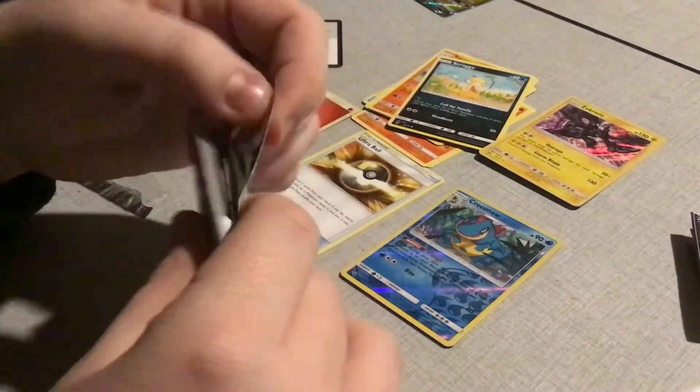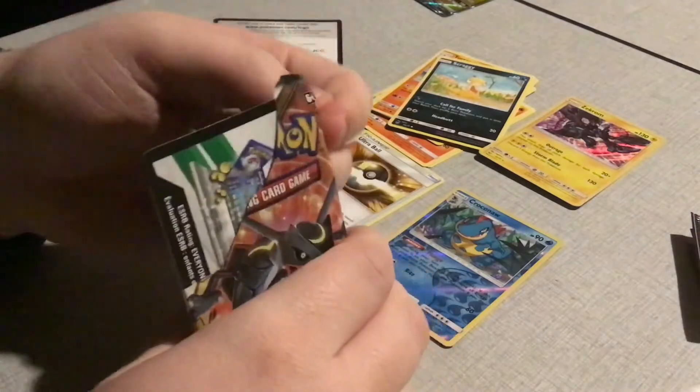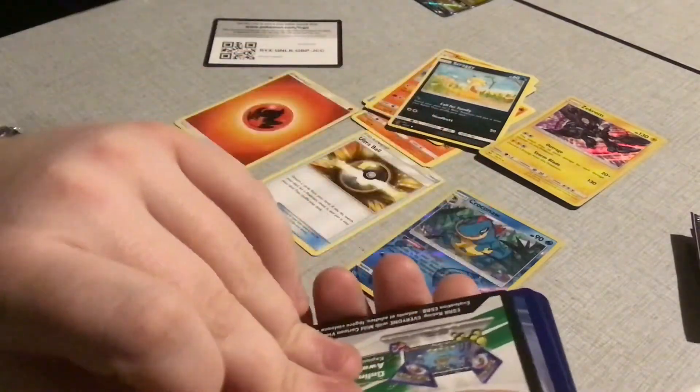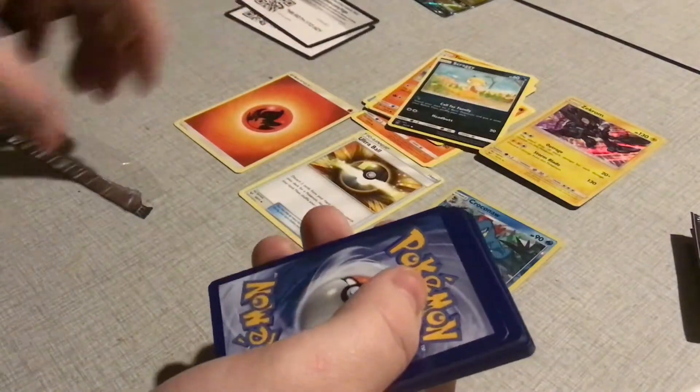Recommendation: if you open booster packs, don't use your teeth. They taste weird — the casing tastes weird. Has to be the glue.